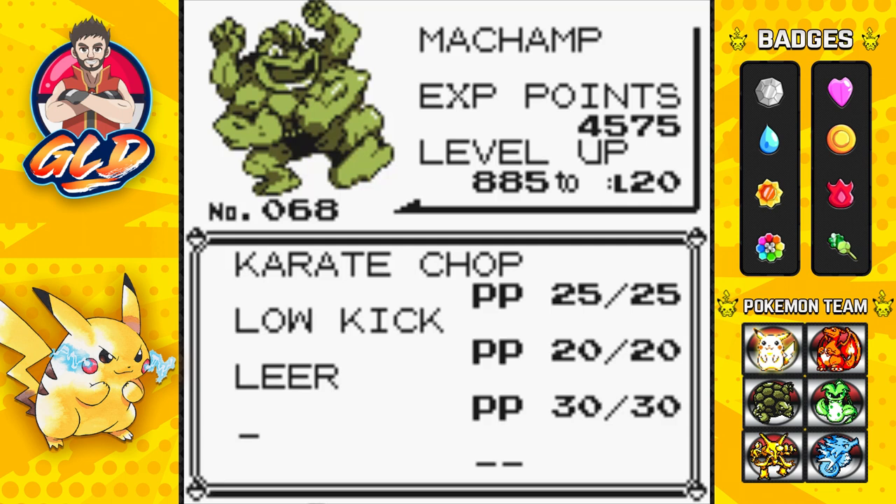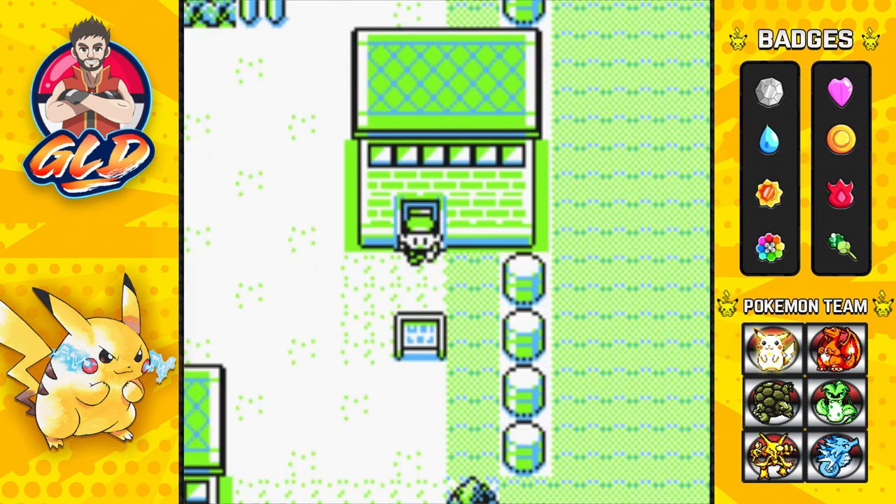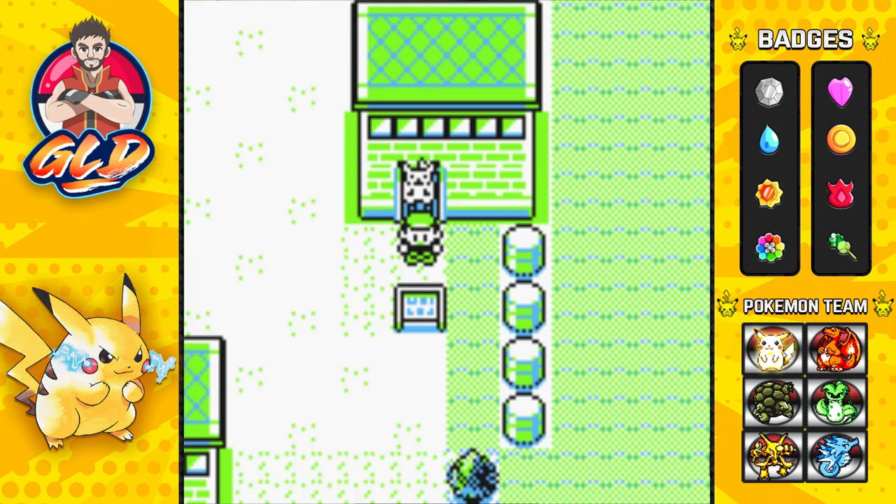Machamp would come in handy for later battles like Bruno and all that stuff. If you can get yourself a Cubone earlier that would be a very good trade. In the next episode we're going to start our legendary bird hunting — starting with Articuno, then Zapdos, then Moltres — and then we have legendary battles after that. Stay tuned guys, see you next episode!